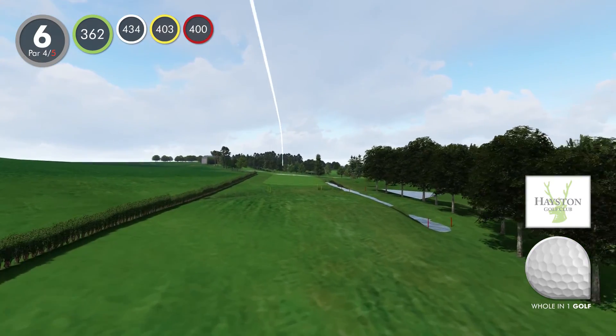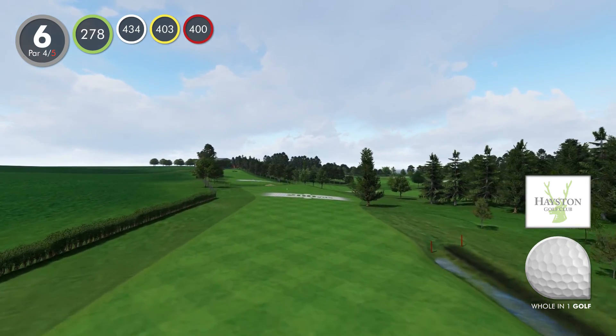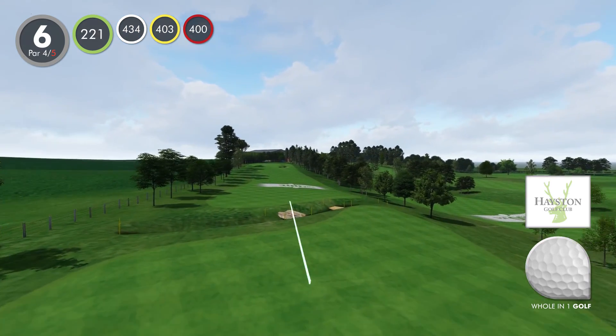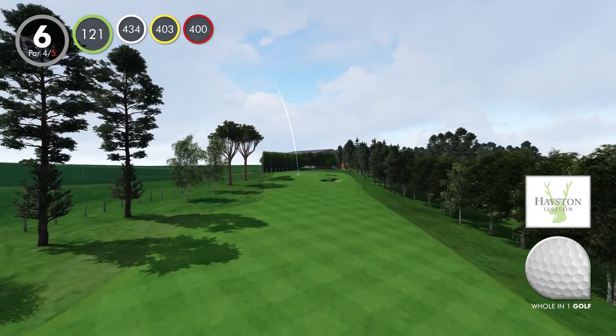Hole six. A real challenging tee shot with the burn in play for longer hitters. Choose your shot wisely and commit to it. Laying up short will leave you on an approach shot playing close to 200 yards uphill to a two-tiered green, while protected on the right-hand side with a large bunker.